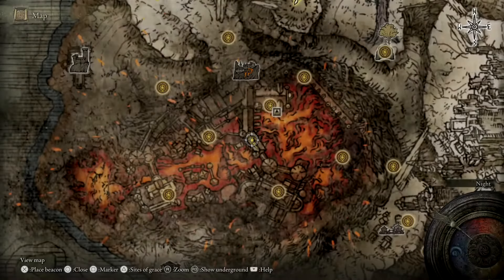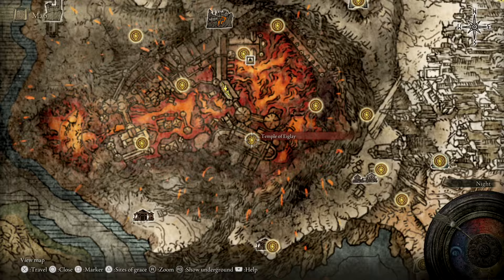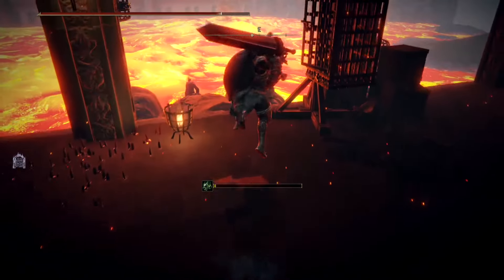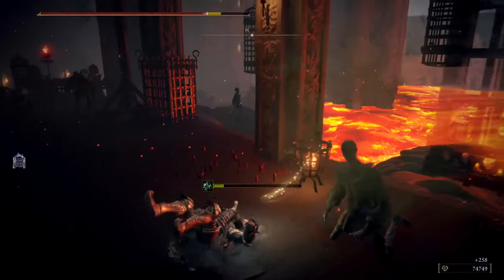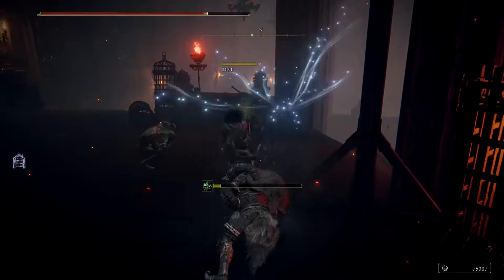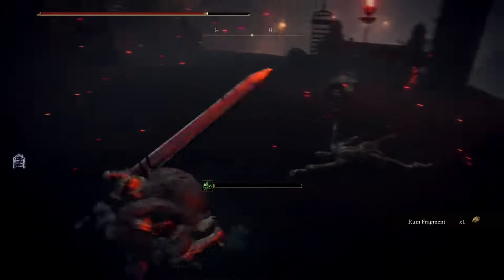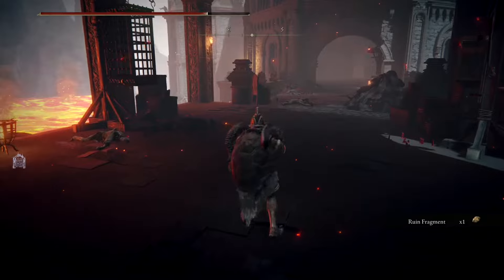So from this point, provided you can get your map up, all you want to do is fast travel straight back to the Temple of Eagly. If something is stopping you, it's usually either this guy or this guy. And there was the white flash that I wanted to talk about when an item drops. Obviously, if neither of them give you the white flash, just immediately open up and fast travel back to the Temple of Eagly.